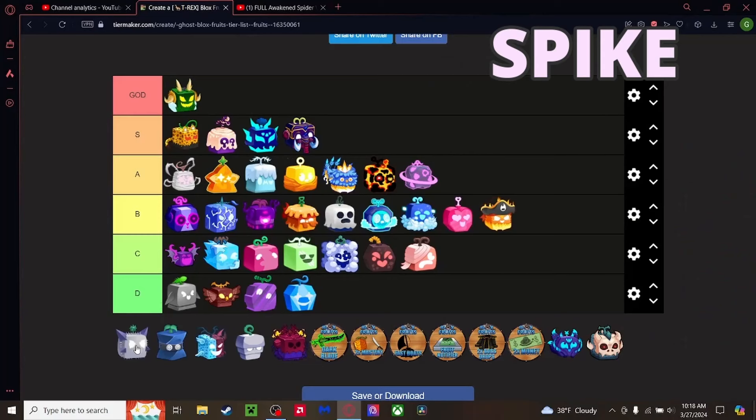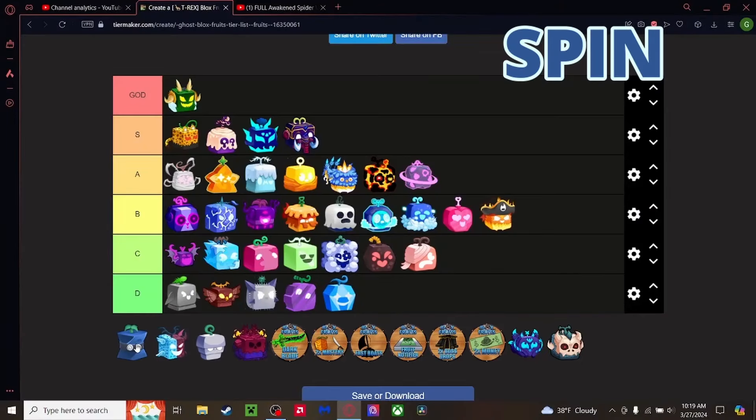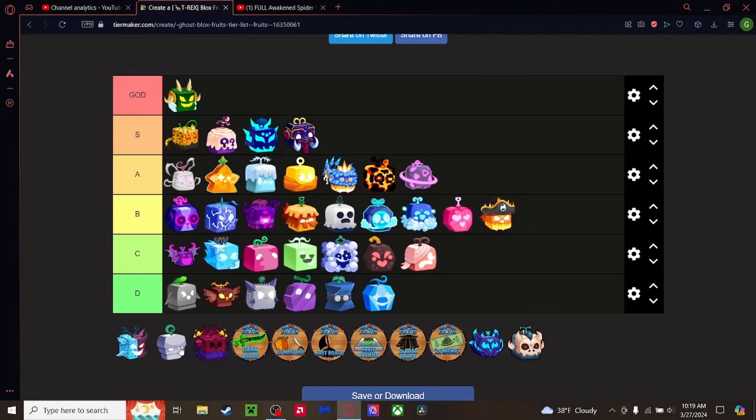Spike fruit — basically a knockoff Dough fruit. Well, Dough came after Spike, so is Dough the knockoff? D Tier, above Chop probably. Spin — same thing as Spike, probably worse than Chop actually.